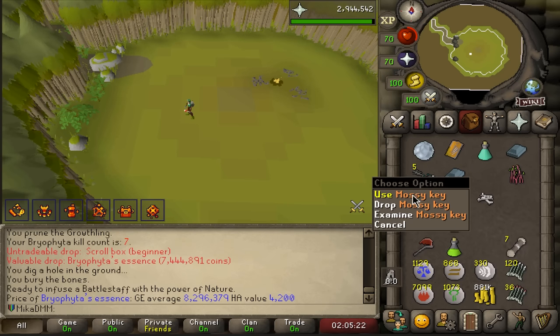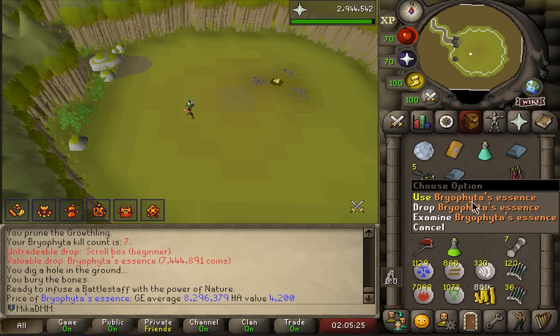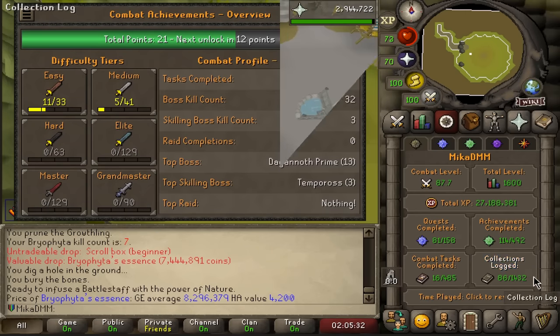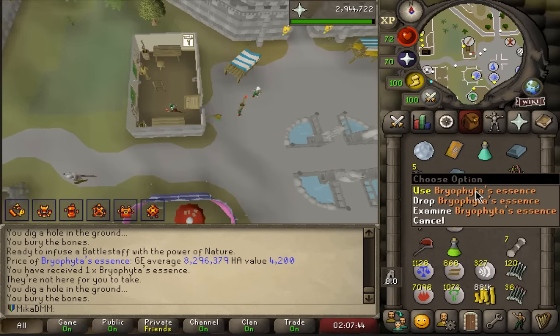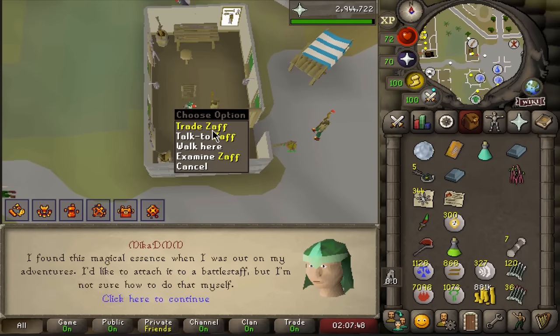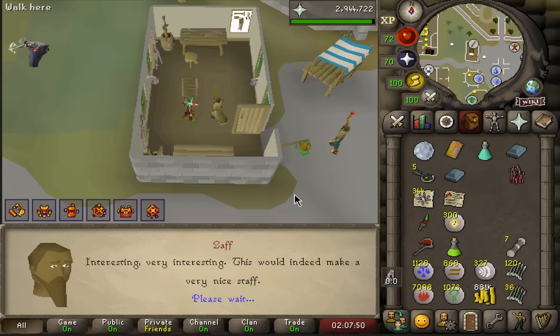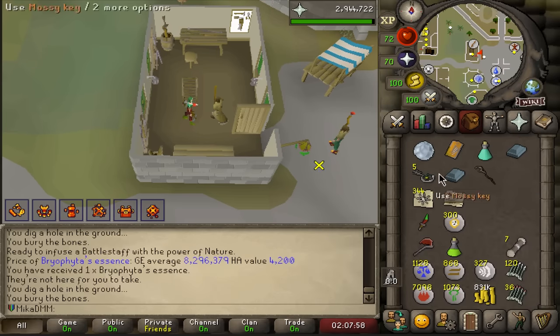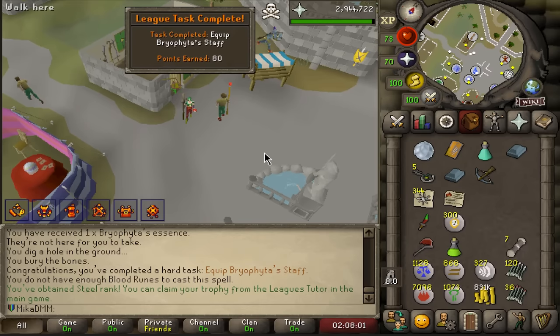Do I even kill five more? There is no reason to kill any more — I need to figure out how to attach this thing and use it to actually get the points. But we are completely fully completed with Bryophyta. I don't have a single battlestaff on the account, so I'm just gonna speak to Zaff and I think if I give him 50k he will make it for me. Now we have a Bryophyta staff uncharged — and if we equip it, it's beautiful. 80 points — that's a hard one as well.